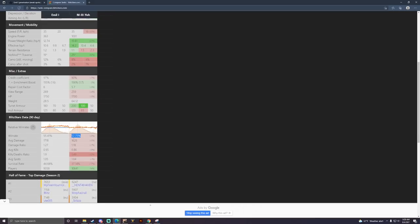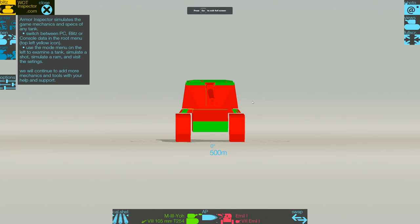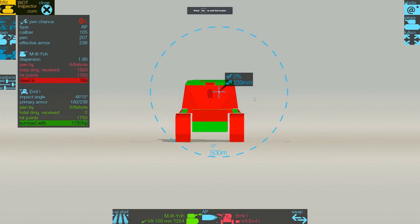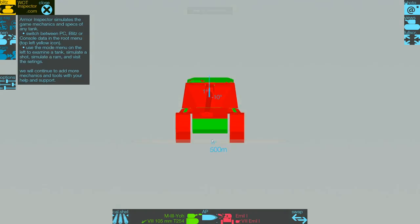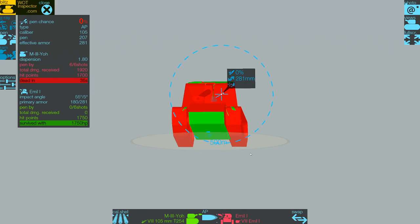But then you look at the win rate and wonder why it's lower — quite a bit lower than the Emil 1, even with a huge number of people playing it. The biggest answer is the armor. The armor on the Emil 1 is 230 base, and when hull down it's upwards of 280. If you're using heat, that's over 316 millimeters thick because of the no-shell normalization.